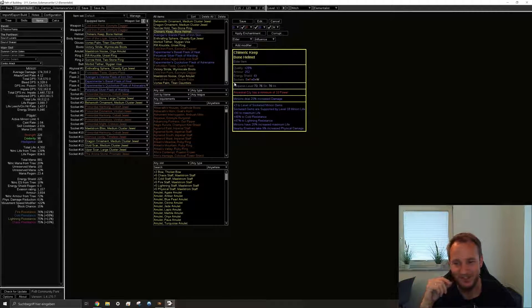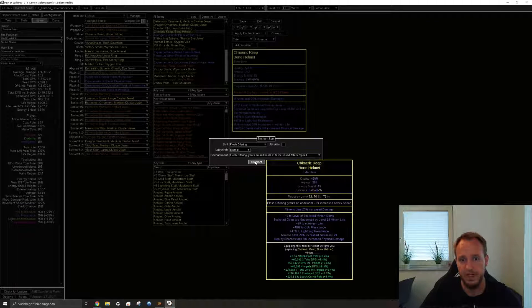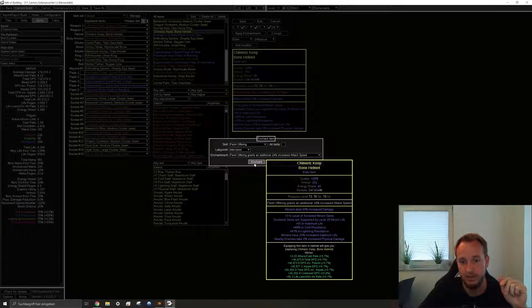That's the reason why I don't think this helm enchant is the best you can get and it's not necessary at all — but when you have the currency, go for it. Just do it before you finish the craft because afterwards running the lab to get this enchant is almost impossible. I think the better enchant, if you have the possibility, is the flesh offering one. In my build I use flesh offering, and the eternal helmet enchant for it is a straight 120k DPS increase — compared to 80k for the carrion golem one.